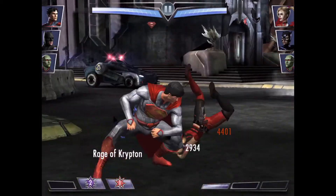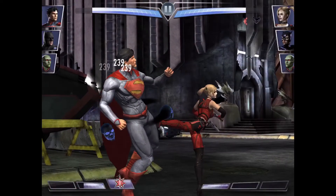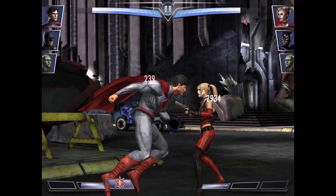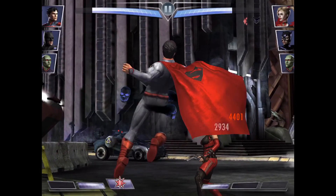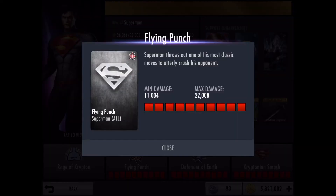Here is what that looks like in battle. You can clearly see him getting a basic attack buff whenever he gains one bar of power. You can also see I've got him with a team of Justice League members. Each one of those Justice League members reduces the damage that Superman takes by 15%, so two Justice League members means damage taken is reduced by 30%.